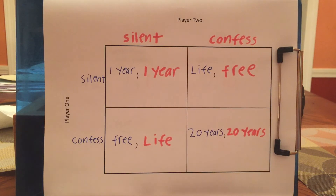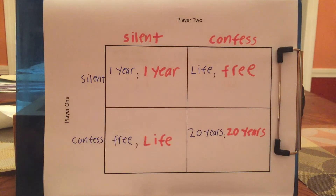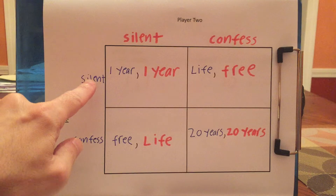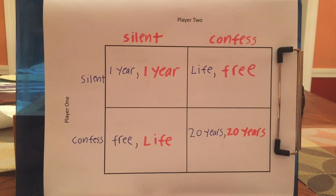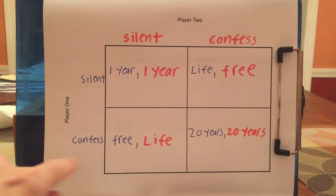Let's say the police take player one into a separate room and say: if you don't say anything and your co-conspirator doesn't say anything, we'll send you to jail for a year — that's all we can do. However, if you stay silent but player two confesses, we're going to put you in jail for life, because we only need one person to confess. But if you choose to confess and player two stays silent, you get to go free — we won't even charge you on the weapons. Now, if you both confess, we'll put you in jail for 20 years.